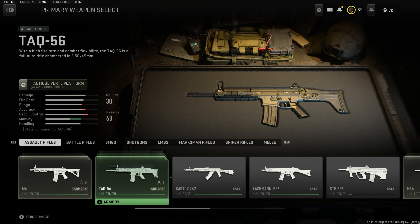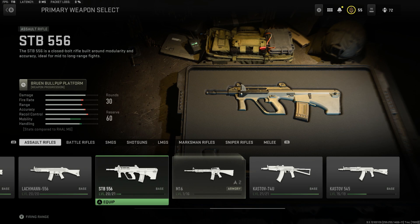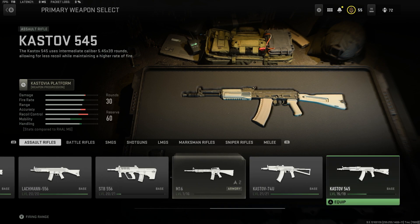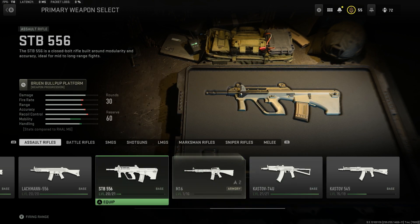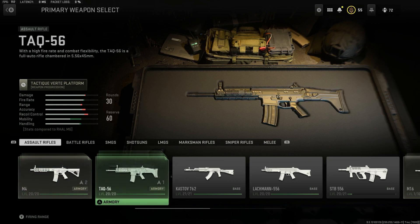The TAC-56 should be the second one you level up. Now, the most important assault rifles - I'll cut to the chase - are going to be the Kastov 74U, the STB-556, and the M4. These weapons are super powerful right now. The Kastov 74U is great and competitive; competitive players are all over it. The STB-556 is also on its way to getting banned in competitive - this thing is just way too good. It's like a cross between an AR and an SMG, so I wouldn't be surprised if players run an STB-556 with an LMG at the start of Warzone. It's really mobile, really good. And of course the M4, as I said before, is very balanced.